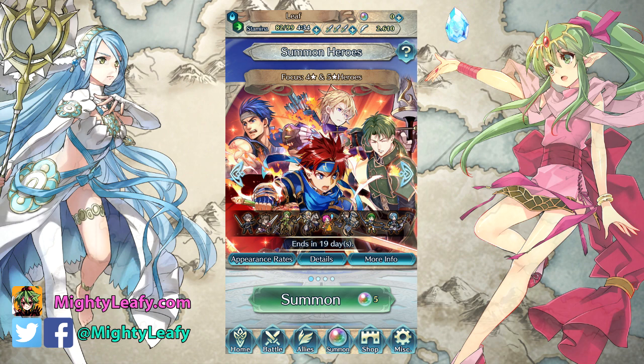But looking at it from another point of view, this could be one of the best banners, and that is because all 12 of these heroes are exceptionally good for skill fodder. They all come with very good skills that you might want on units that are not these units, so they all have something to give to one of your other units.